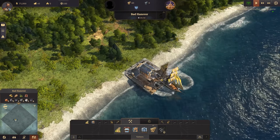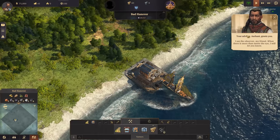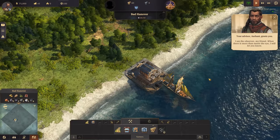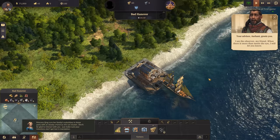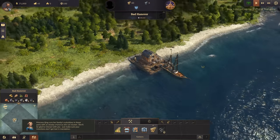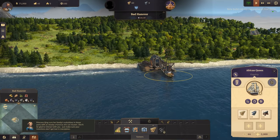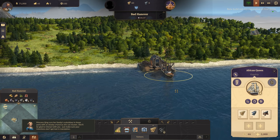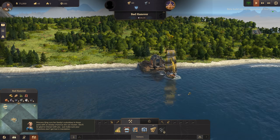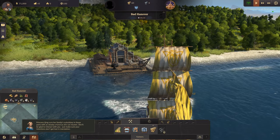And here we are - Bad Hanover, our starting location. When there is more than meets the eye, I will let you know - I thought we were going to get a Transformers reference then. So here we are, this is our little start. We've got an African Queen, our flagship. And we've got the logo on the sails as well - that's awesome!